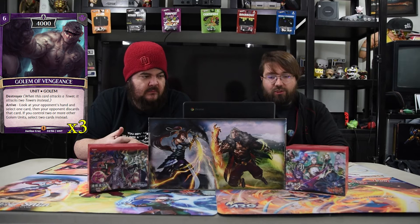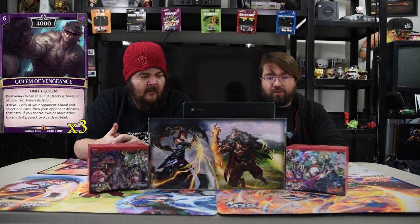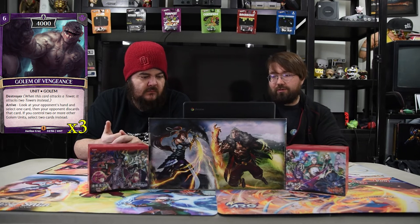Golem of Vengeance is a six-drop 4000 with Destroyer, so it can hit two towers at once. Arrive: look at your opponent's hand and select one card — your opponent discards that card. If you control two or more other golem units, they discard two cards instead. With Hoena making golems, you should be able to get there pretty quickly.